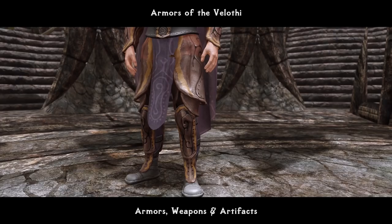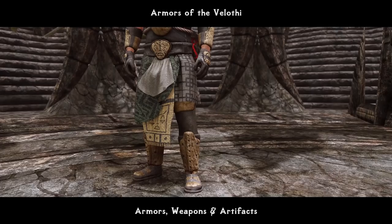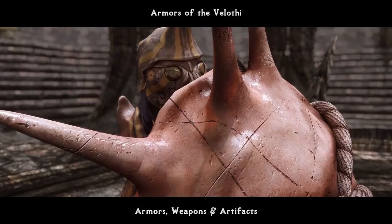Armors, weapons, and artifacts come first. Armors of the Veloti is an absolutely incredible pack of currently eight badass-looking lore-friendly Dunmer-themed armor sets. Some of those you have seen in Morrowind, some in other titles, some are inspired by other games, but are all adjusted to look absolutely fitting their Morrowind Dunmer style. There are all kinds of sets which will visually fit both warrior, rogue, and sorcerer characters.